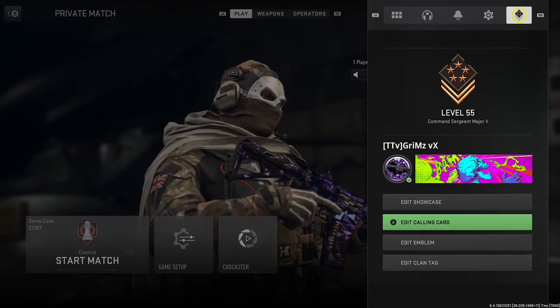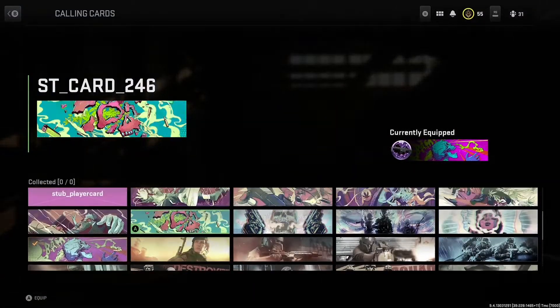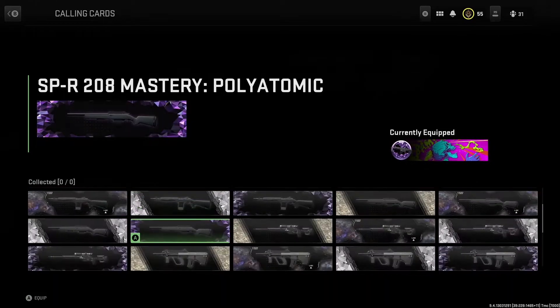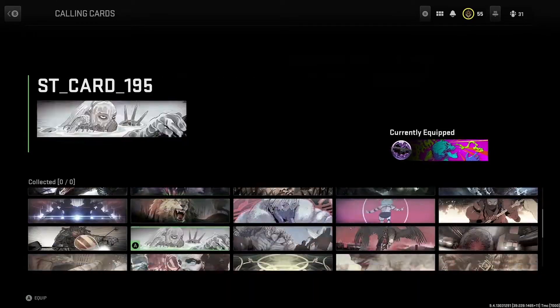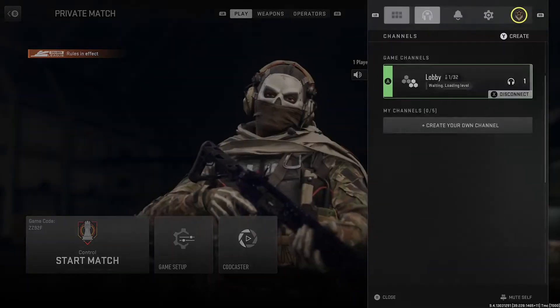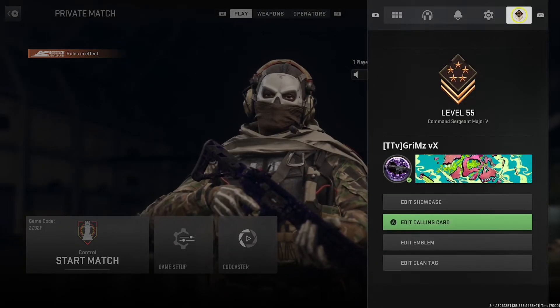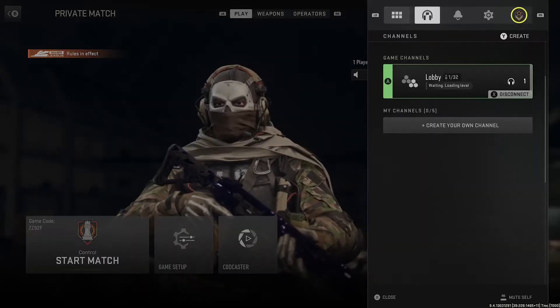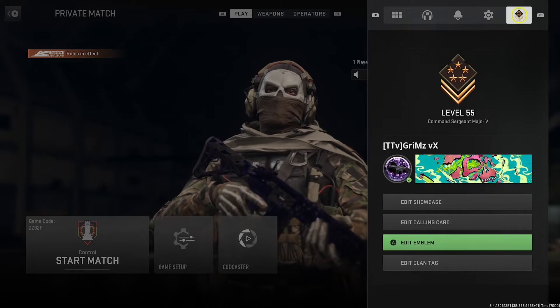Go all the way to the right and it's going to say 'Edit Calling Cards' and 'Edit Emblems.' For some reason, when you're in the CDL league setting, everything pops up for you — you can choose any calling card you want, including some that aren't even in the game, like developer calling cards.